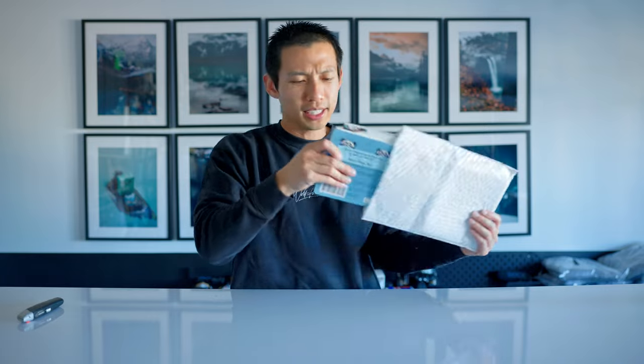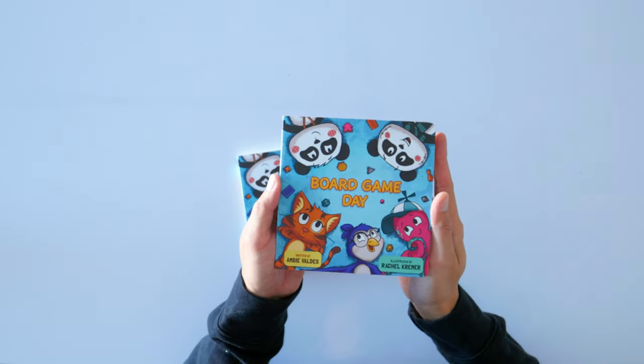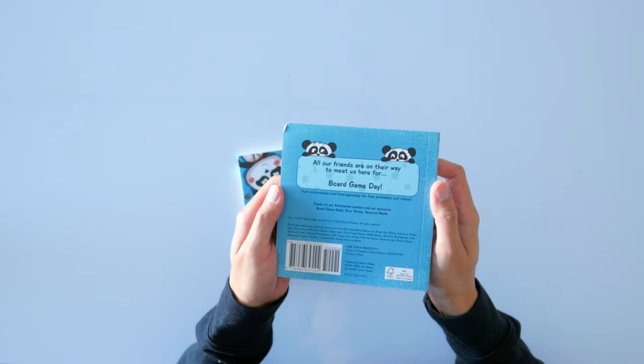Now this one I am super excited about. This right here is Board Game Day. I have been dying to find a board game themed children's book. I have one niece and two nephews in two households, and I really wanted to get them a little board game themed book. Ambie came out with this right in time before Christmas, which was absolutely perfect. I won't open it to spoil anything, but this is the front cover — also illustrated by Rachel Kramer. If you have kids and want to get them interested in board gaming through reading, this is a really exciting way to do so. I'll leave links to Ambie's books down below in the description.